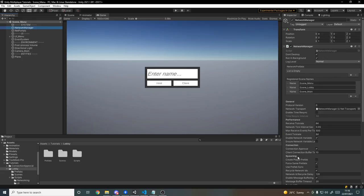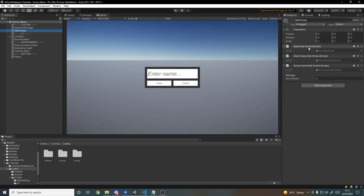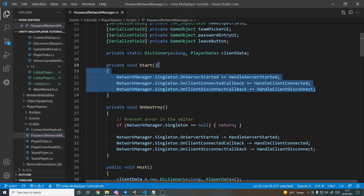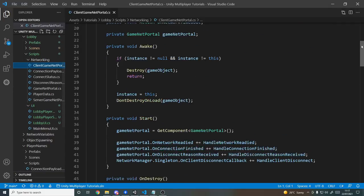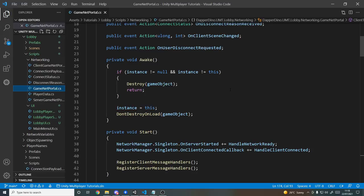Back in the menu, we have the network manager set up as normal with registered scene names, but I've turned off 'create player prefab' so that when players connect to the lobby we don't spawn a player object — we'll do that manually when they join the game. We also have net portals: a game net portal, a client one, and a server one. This splits up the logic for connection, disconnection, and storing client data. In previous tutorials I did it in a single script, but it gets cluttered, so I've split it the way Unity does — client-specific, server-specific, and shared.